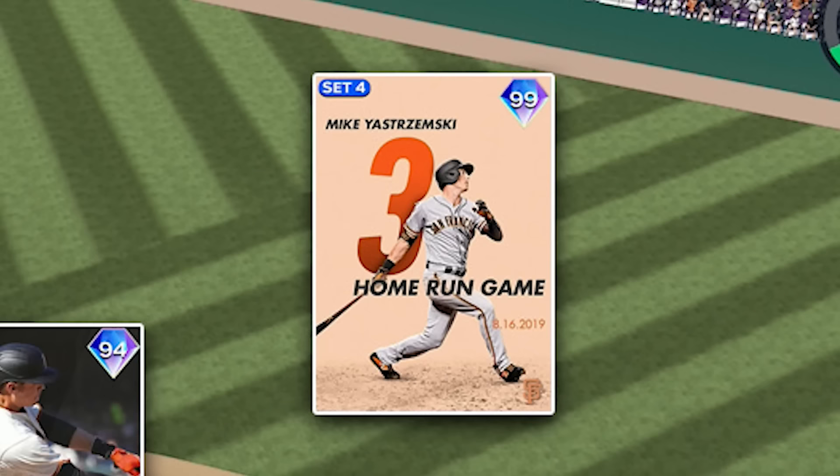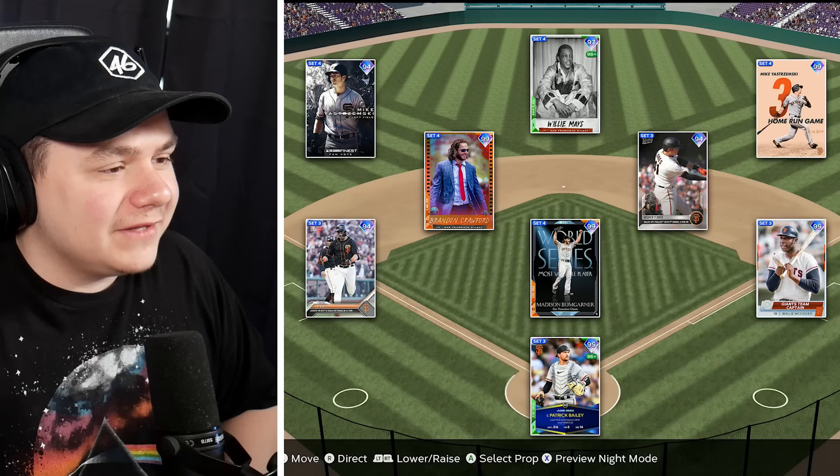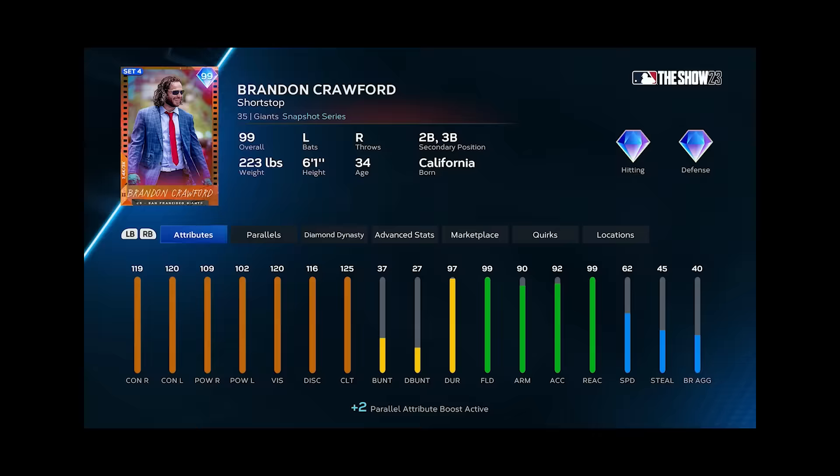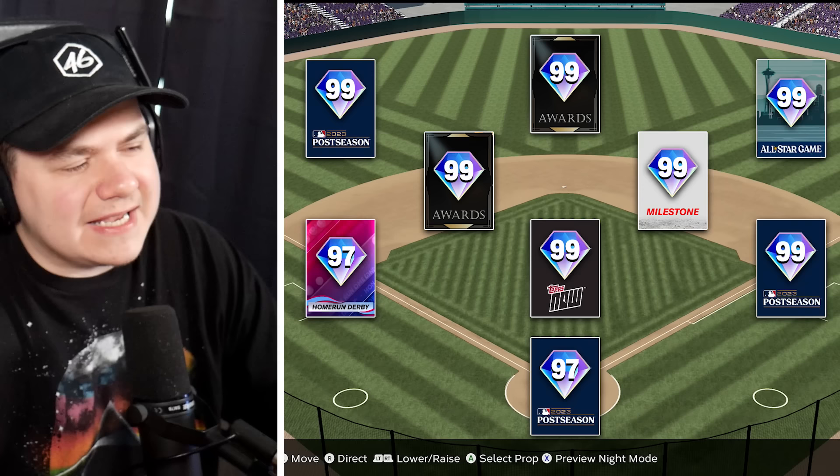In right field it's that 99 Yaz, but in left field it's the 94 Yaz — they got the same guy as the highest overall for two different positions. I'm going to play Brandon Crawford over at third and throw Camilo Doval in the bullpen. At this point I have a full starting lineup — any players I add going forward offensively will be for the bench.